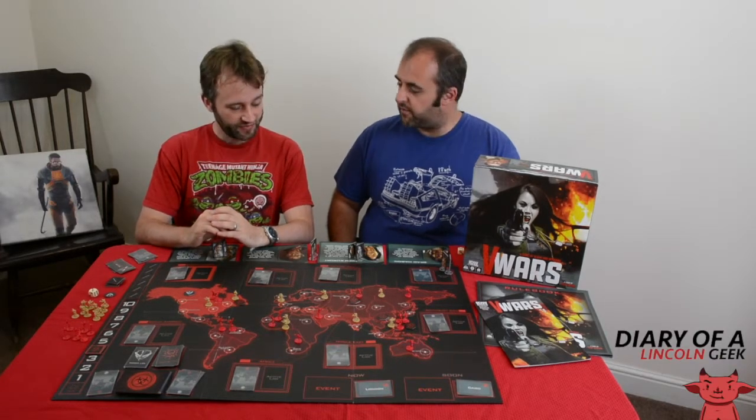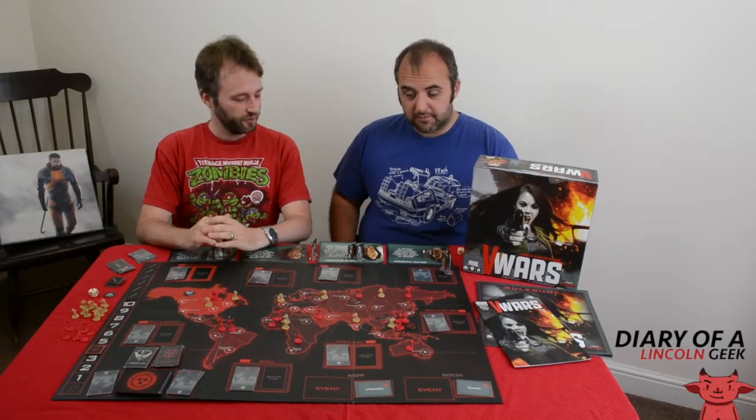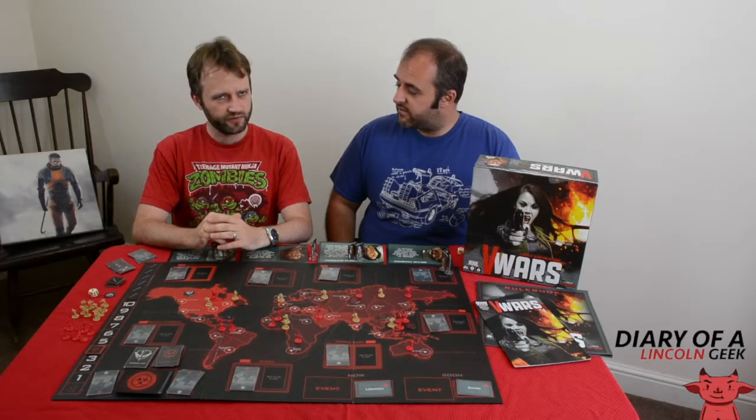Vampires have awoken, they've taken over various parts of the country, and the humans are getting a little bit disturbed. That's where we come in — the players. We are members of a V Wars task force, in charge of taking out the vampire menace and making sure humanity stays on top of the food chain. Unfortunately, one of them is also secretly a vampire. What a twist.